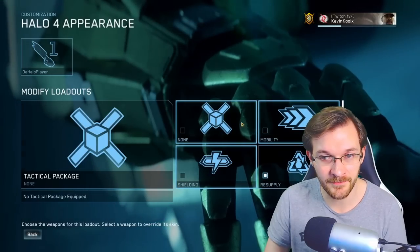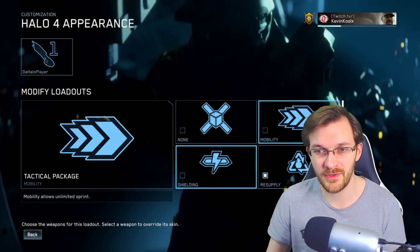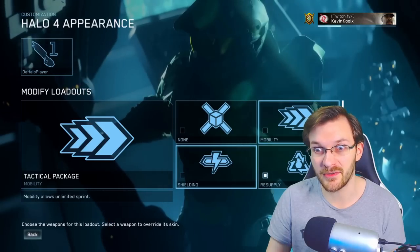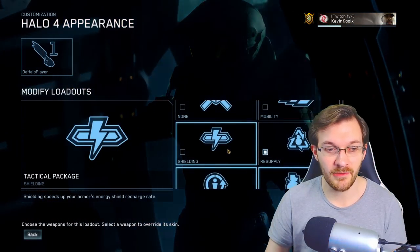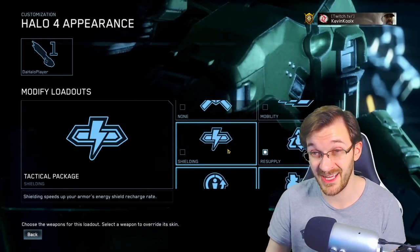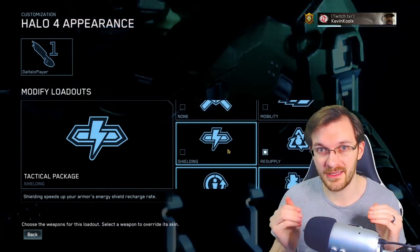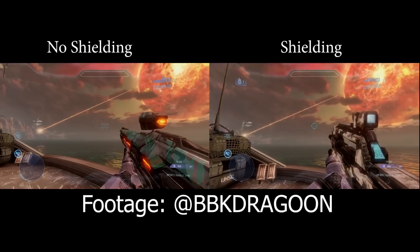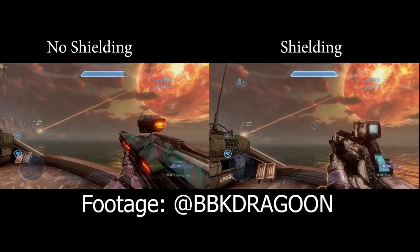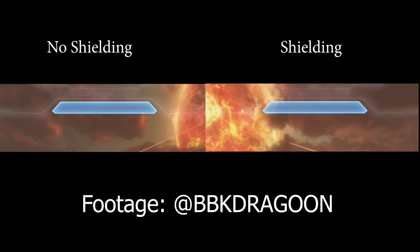Let's go into the tactical packages. You have Mobility, which is unlimited sprint. Your sprint is already long enough in this game if you time it with a jump and don't sprint out every single time — you won't really need it, and the maps aren't that big anyway. Shielding speeds up your armor's energy shield recharge rate — specifically how long recharging takes once it starts, not the delay before it starts. So it might take three seconds to recharge normally but shielding takes like one second. Not that useful; very situational, and I'd pair it with the Regeneration Field instead.